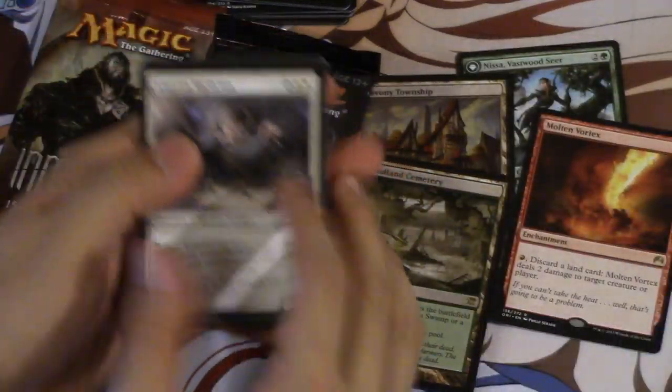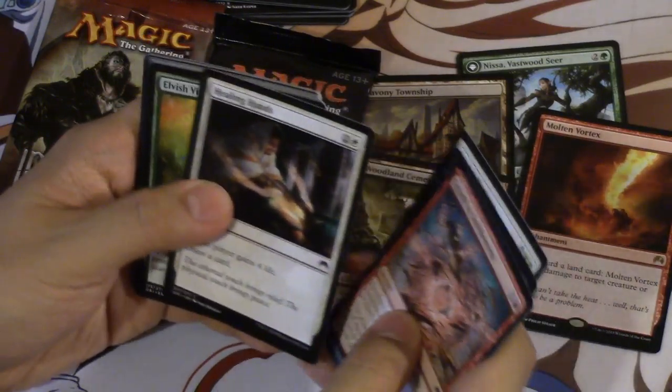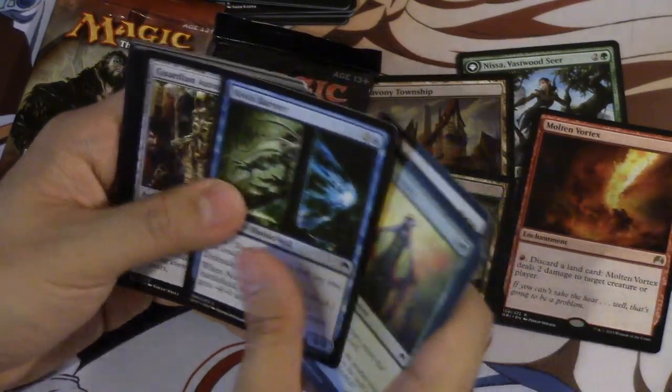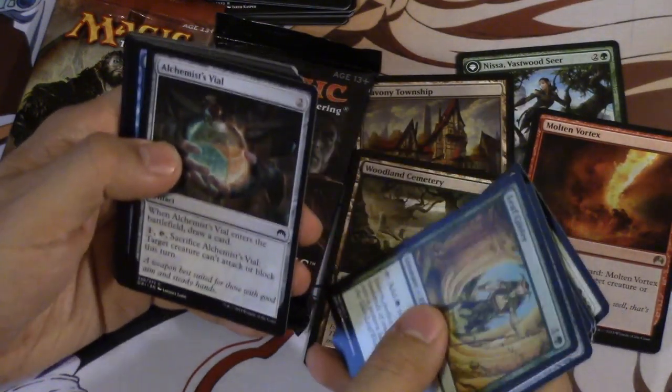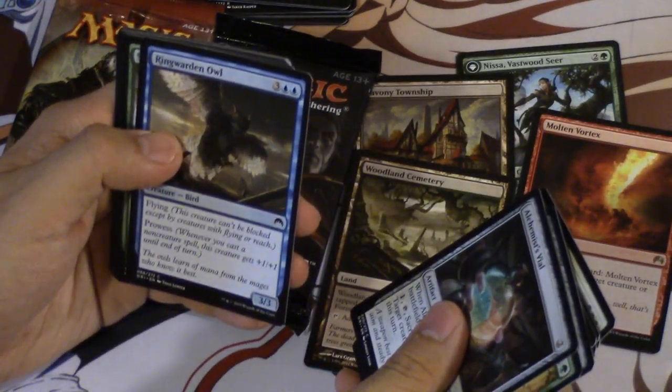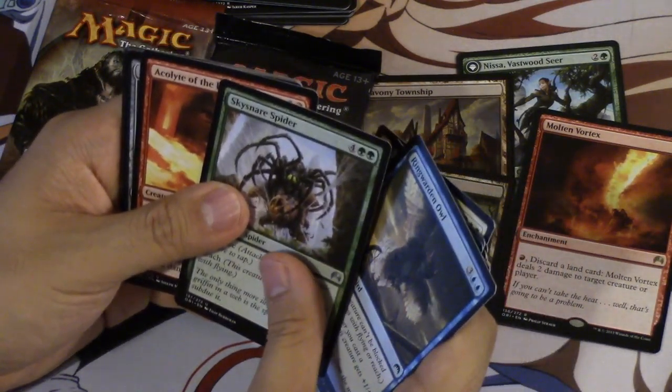But off to Magic Origins we go. Imp is pretty good, I like this card a lot. Visionary — I think I pulled a Visionary every pack. Leaf Glider. This card's pretty good too. This is a big card. Spider. Always these spiders.